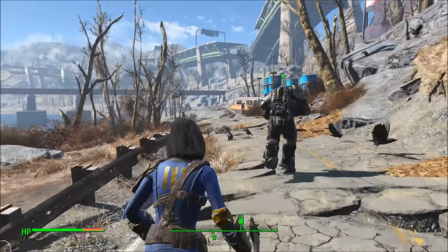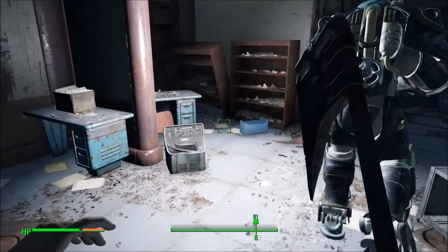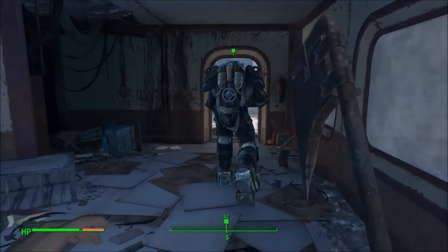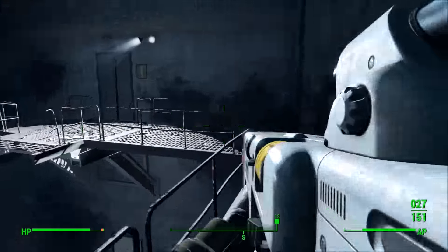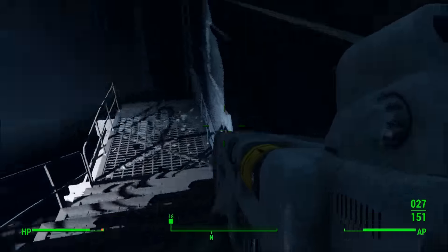You're going to want to follow through with this mission and eventually he'll take you to a place called Arcjet Systems. Just follow him through this area — if you're having trouble with some of the enemies here just let Paladin Danse do all the work, as he's essentially invincible and he's got a really beastly weapon, which is by the way the Righteous Authority, one of the guns I'm covering in this guide.